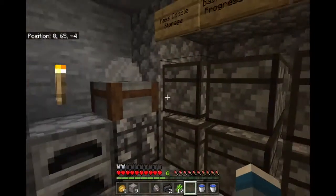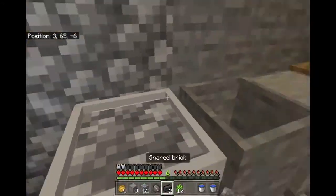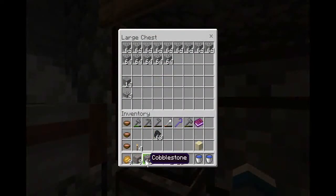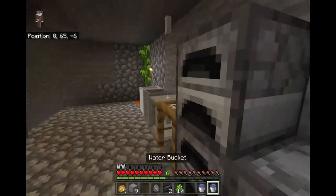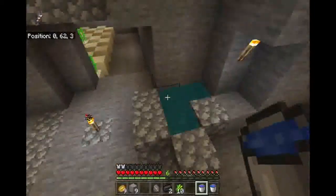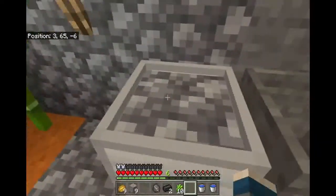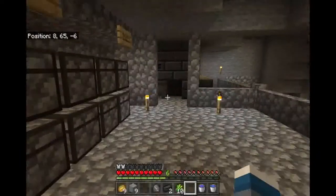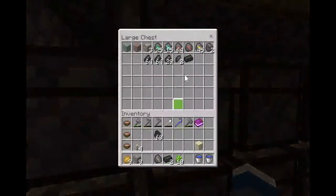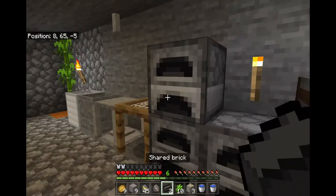What we need now is cobblestone. Gild it like that, then we will repeat this pattern. We'll wait for those to turn into lava and power up the generator. Then we'll begin our triple amount of smeltery. I'm going to do more sieving — I'll see you later.